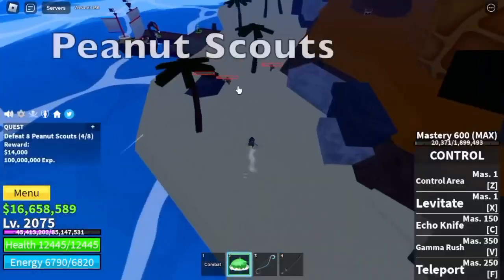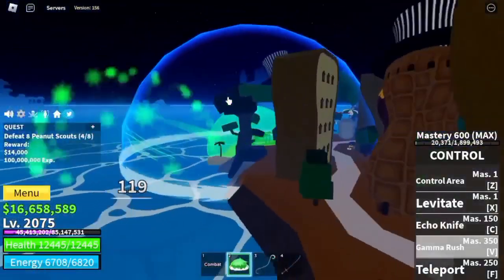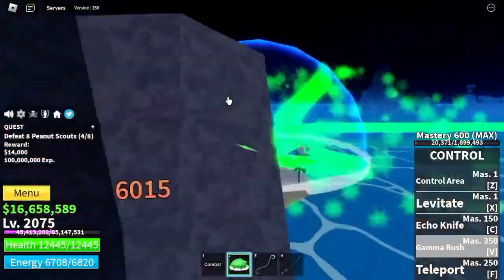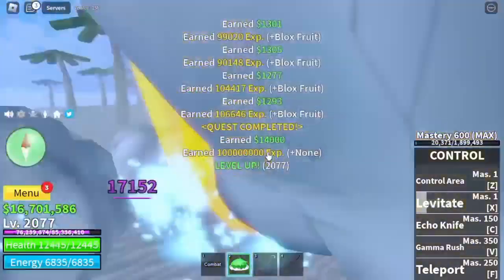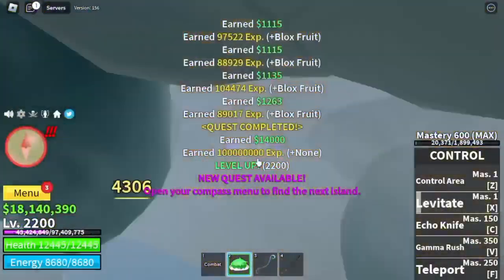After that, Sea of Streets. First target: Peanut Scouts. They're easy to defeat at this point, but it will be kinda hard because of the trees and buildings here, so make sure to aim properly. Target level here is 2200.